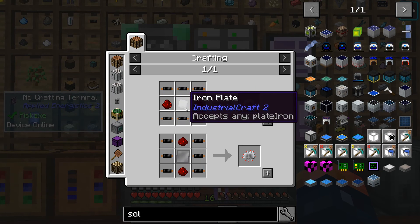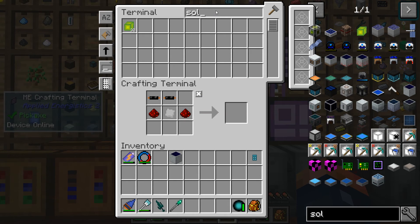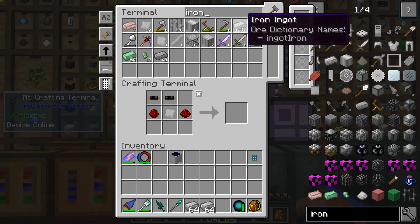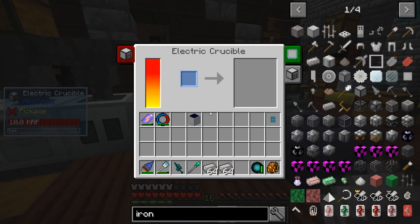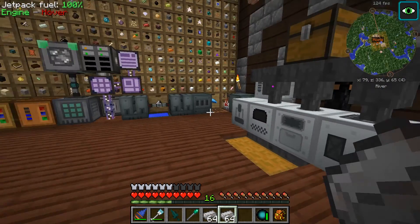Now here's where it starts getting complicated. We're missing just all these electric circuits. I'm gonna go ahead and get some of this stuff ready - iron for sure, which I've been processing like crazy. Speaking of processing, I figured this thing out - remember how I said it was slow last episode? That's because I didn't put a memory module in there. The memory module will allow it to do multiple processes at once.